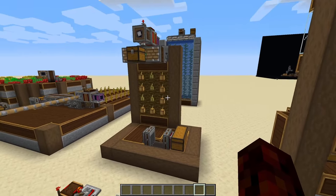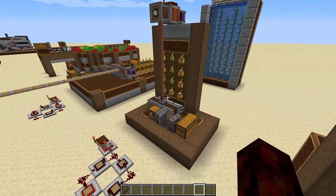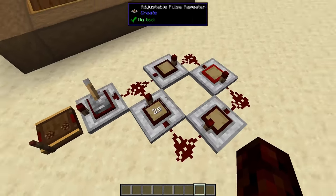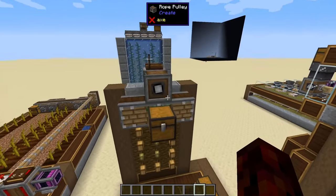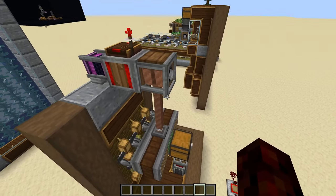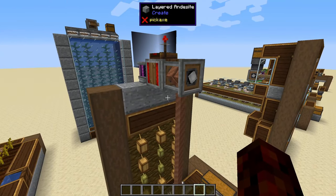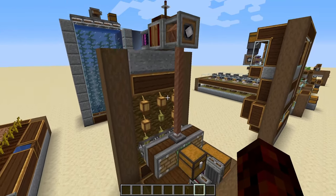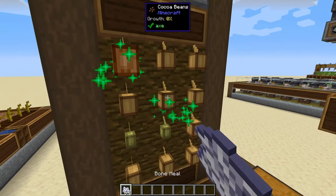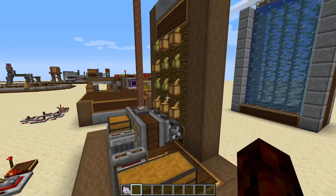The next farms I have to show you are a cocoa bean and kelp farm, kind of using the same design. The first is a cocoa bean farm, using the same repeater clock, power toggle latch, and gear shift. But instead of a piston, what we're using is a rope pulley. The way a rope pulley works is when you give it power, if it's turning one way it'll go down; if it's turning the other way it'll go back up. You can see as it goes down it does the same thing it does with crops and actually harvests them.